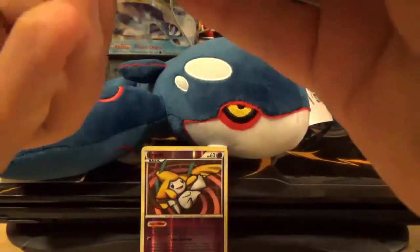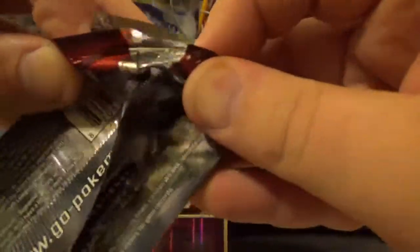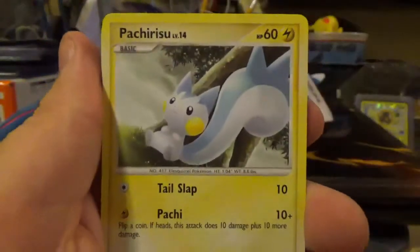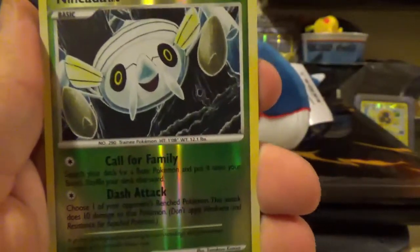Last but not least, we have the Platinum Supreme Victors. With the older packs I can never remember the trick, just to be honest. This one starts off with a Karp, a Beldum, a Pachirisu, Chimchar, Ninjask, an Eevee, Vibrava, a Ninjask Reverse which is just a common card. And the last card from this random pack opening from Target is another Exploud — Non-Holo Rare.